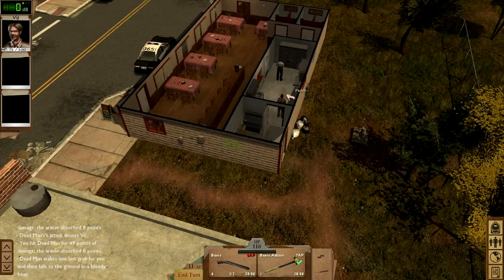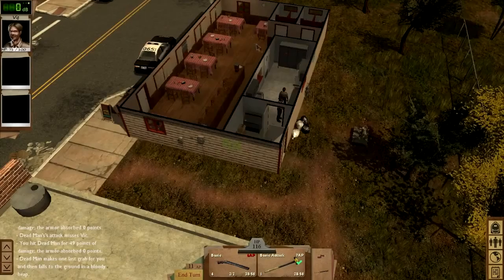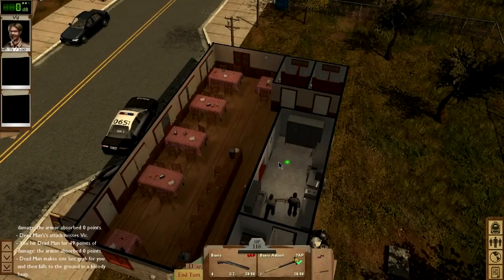Time to check these shelves for food. It looks like this place still has some supplies — we've got a can of tuna, peanut butter. This will really help with our stocks back at the shelter. All your allies need to eat every day, so food is always a good find. Let's check the main dining area and see if we can find anything else.